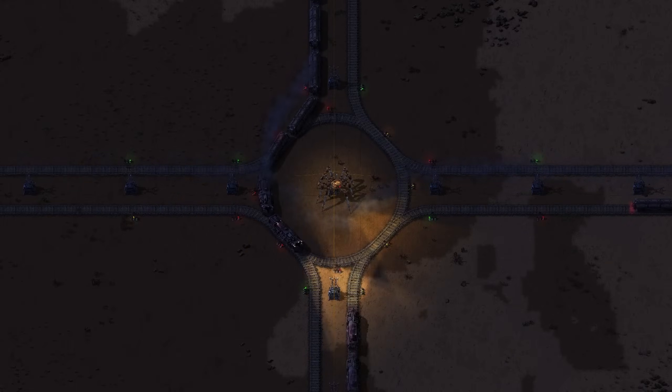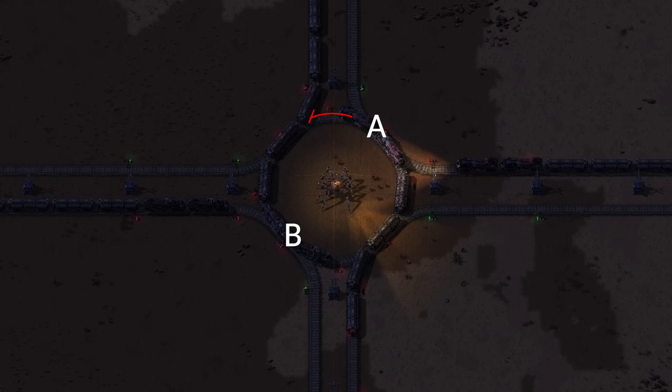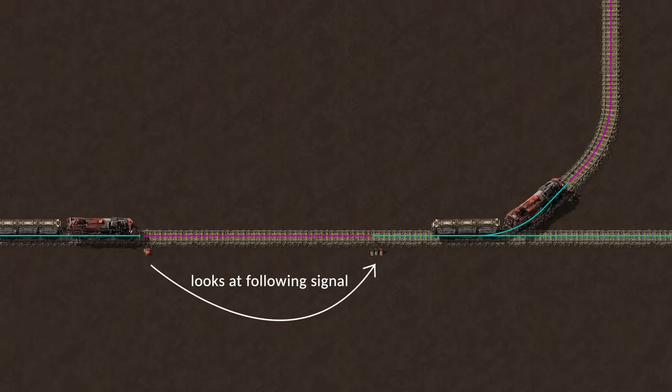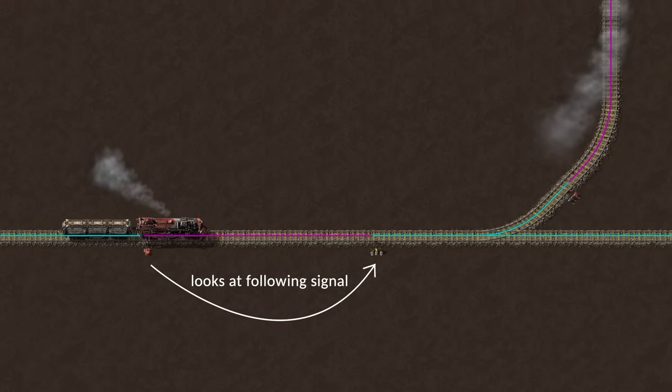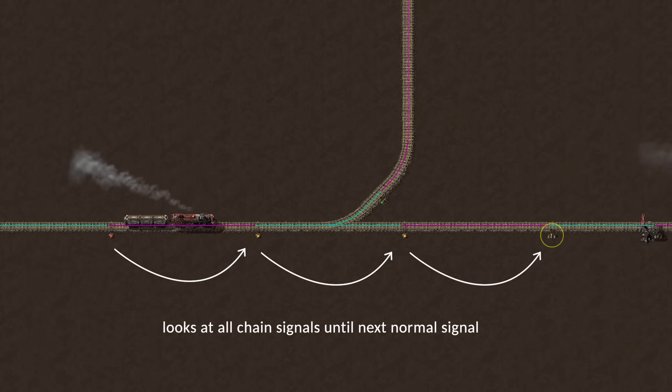What can go wrong? Well, deadlocks. Trains can block each other: train A can't go into the next block because it's occupied by train B, and train B can't go because of train A. This is where chain signals come into play. Chain signals only let a train enter a block if the train can enter the following block as well. Multiple chain signals in a row make sure the train's path is clear all the way into a block behind the next regular signal.